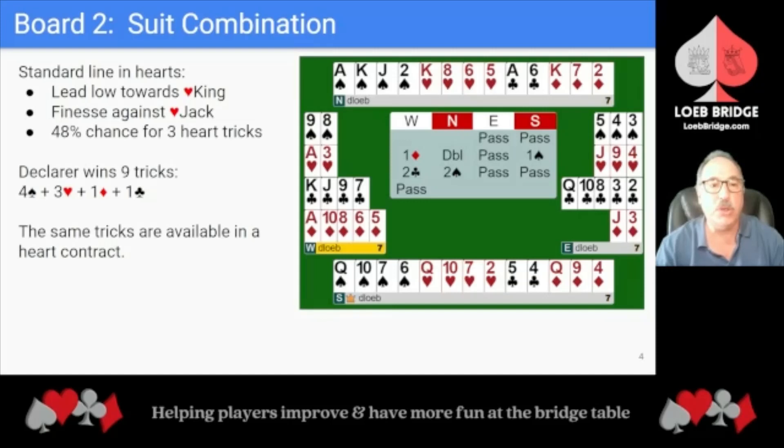So North simply raises to 2 Spades and that will likely buy the contract. Playing in 2 Spades, the standard line with the heart combination is to lead a low heart towards the King and then finesse against East for the Heart Jack. This provides a 48% chance for 3 heart tricks and does so here. Declarer wins 9 tricks: 4 Spades, 3 Hearts, 1 Diamond, and 1 Club. The same tricks are available in a heart contract.